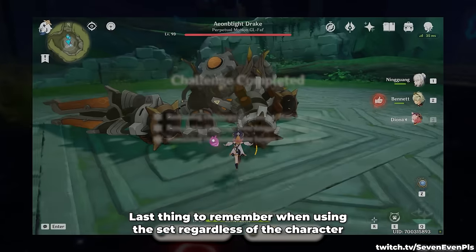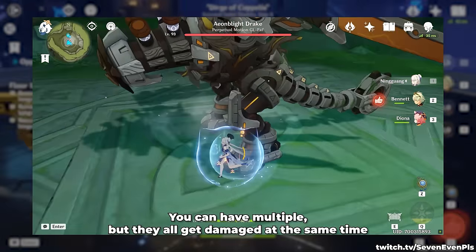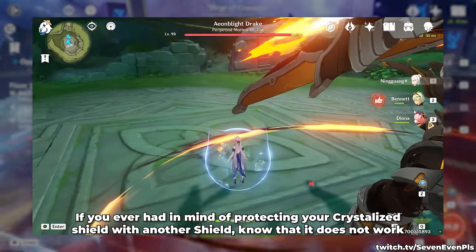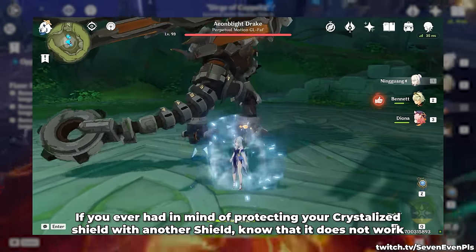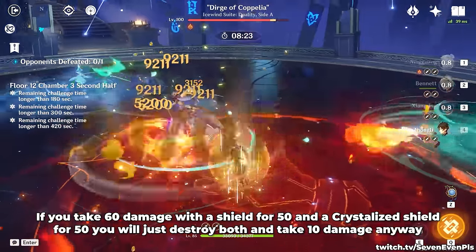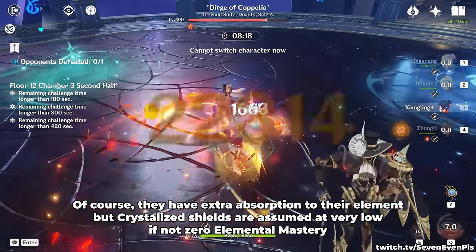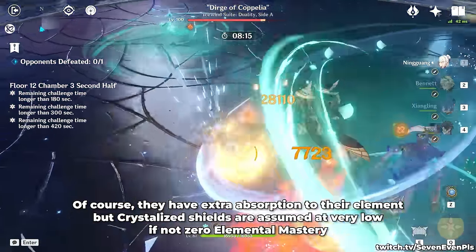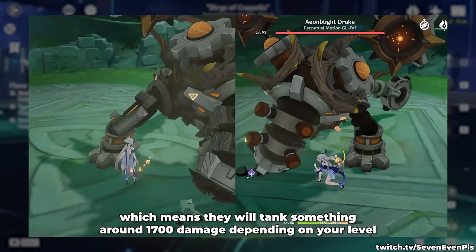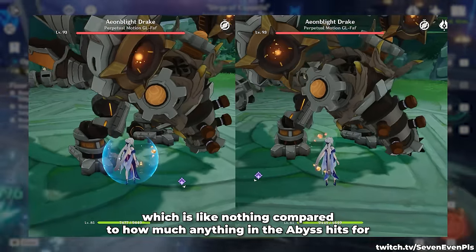One last thing to remember when using the set, regardless of the character, is that shields do not stack. You can have multiple, but they all get damaged at the same time. If you ever had in mind protecting your Crystallized Shield with another shield, note that it does not work. If you take 60 damage with a shield for 50 and a Crystallized Shield for 50, you will just destroy both and take 10 damage anyway. They do have extra absorption to their element, but Crystallized Shields are assumed at very low, if not zero, elemental mastery, which means they will tank something around 1,700 damage depending on your level — which is like nothing compared to how much anything in the Abyss hits for.